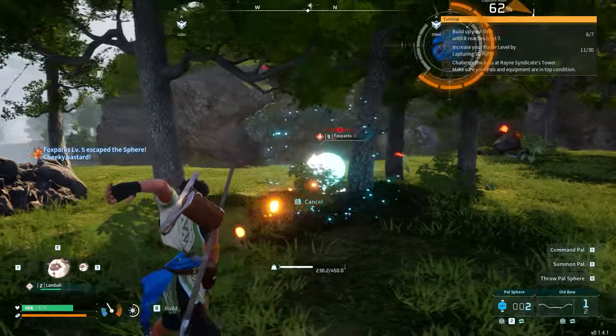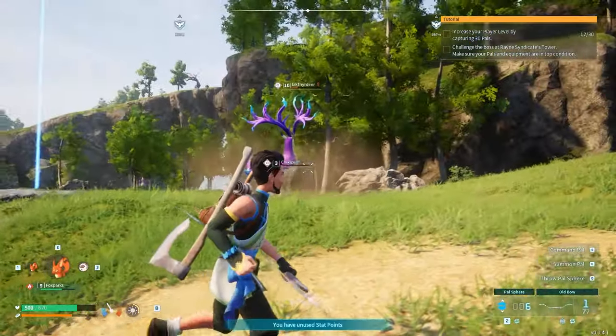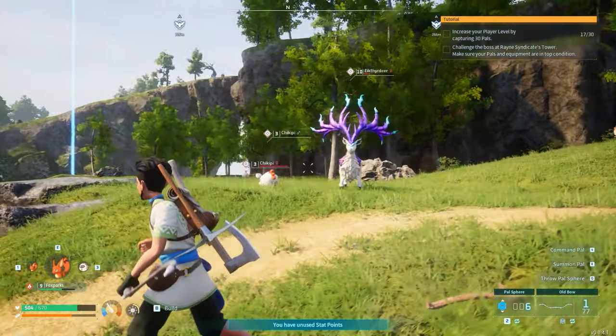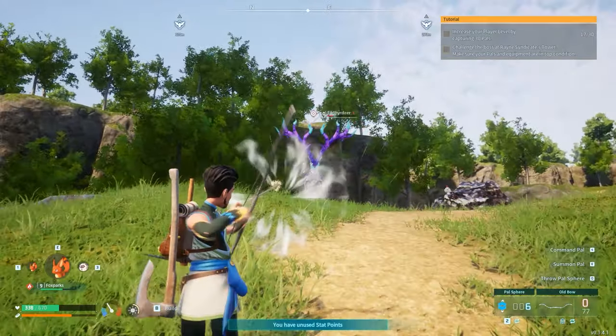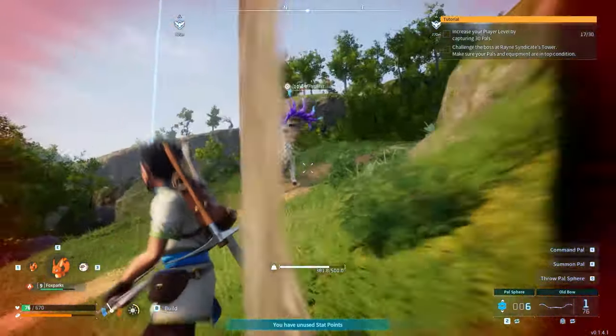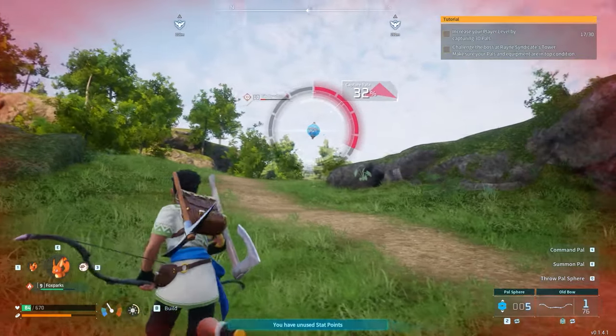Another really fun aspect of the game is the ability to capture different creatures while exploring. To do this you will have to fight them, lower their health and use a pal sphere in order to have a chance to make them yours. Remember though that there are different pal spheres in the game and you will have to get better ones as you progress to be able to get more uncommon pals.